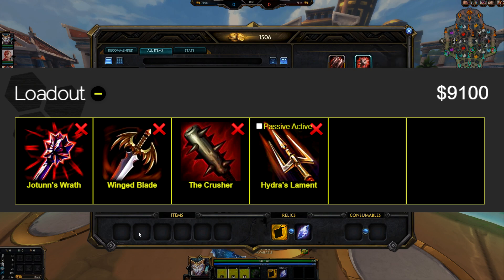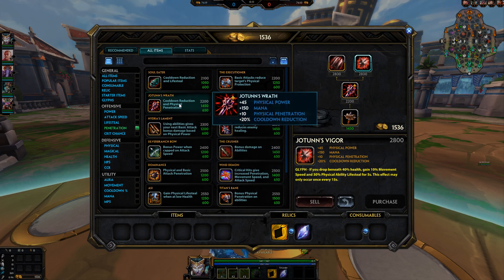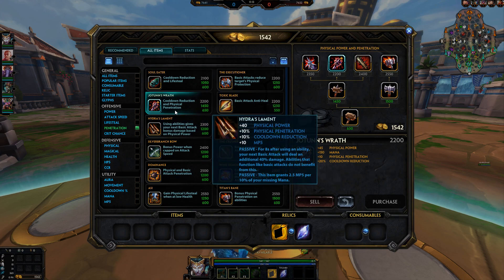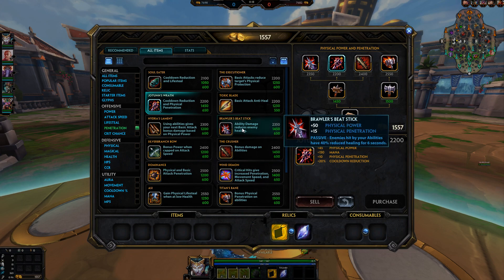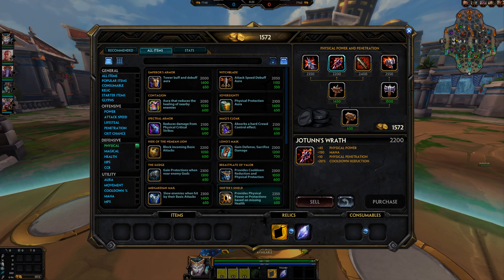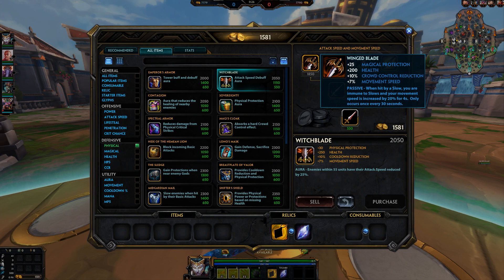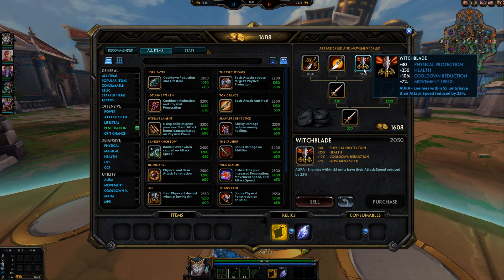Especially if you play mage hunter or ability hunter, you can go Bluestone Pendant into Jotun's into the Crusher. The second or third item is also very important because often people build a counter item or hybrid item to counter flat pen. Assassins or warriors start with Jotun's Wrath and then second or third item you can go Valor, Witchblade, or Winged Blade and get some protections and HP.